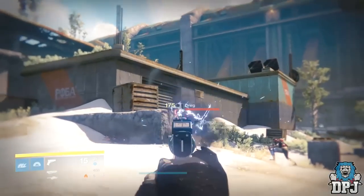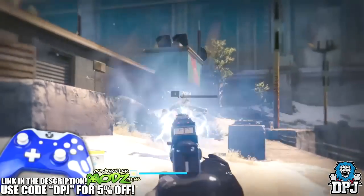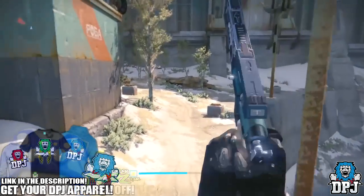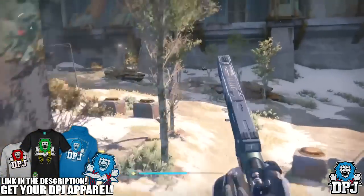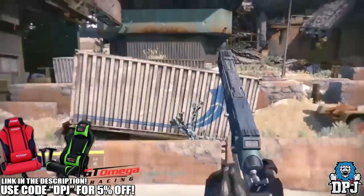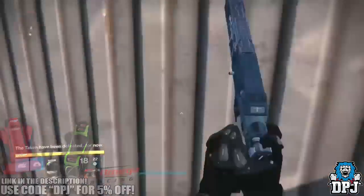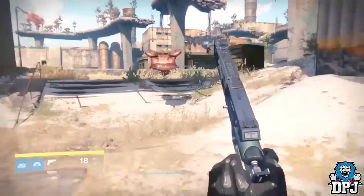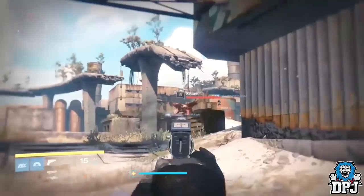What's going on guys, it's your boy DPJ here today with another Destiny video. Now with the weapon patch dropped last night by Bungie, there have been a few things added to the game. The thing I want to talk about in today's video is the new exotic sidearm, the Trespasser. Now before we get into the video, if you guys could leave a like that would be absolutely amazing.